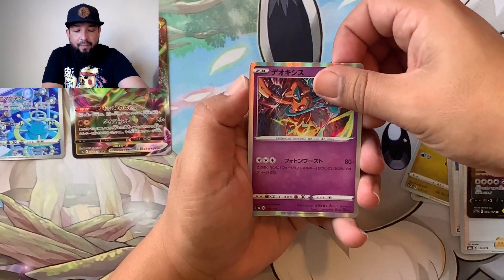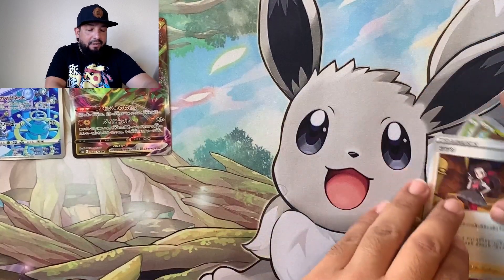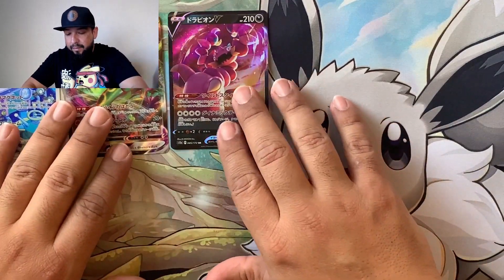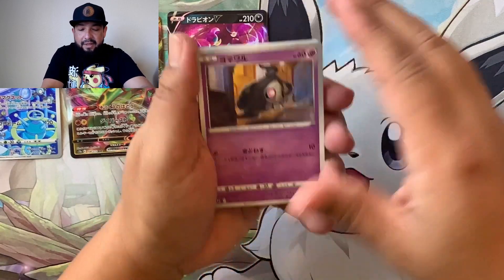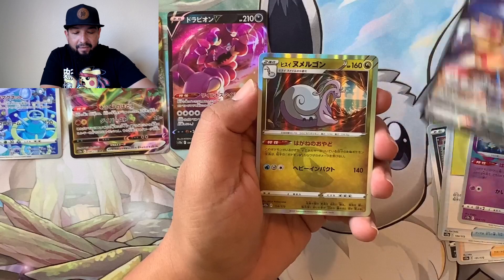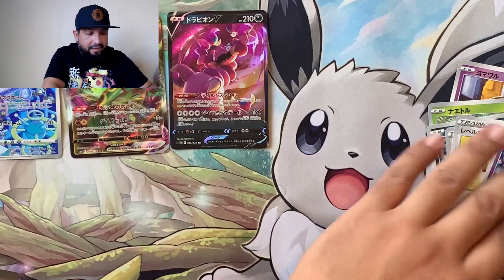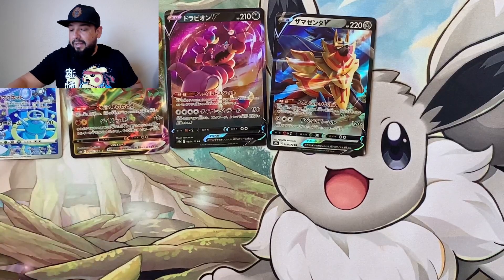Let's go — look at that reverse pattern! In English they'd do more of these reverses. We're gonna put our Drapeion right there. Pretty cool. This set you do get a guaranteed hit — a V or better — which is nice. What we're really chasing are the character arts, alternate arts, and gold V-Stars. There are a lot of reprints from different sets. We got a Mew holo from the 25th anniversary. Pretty cool.